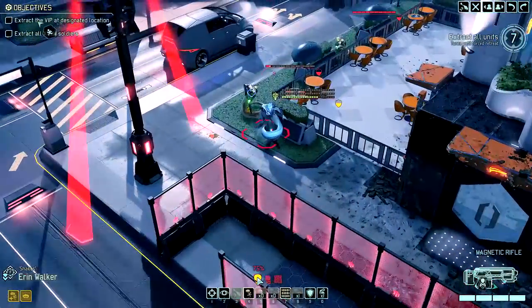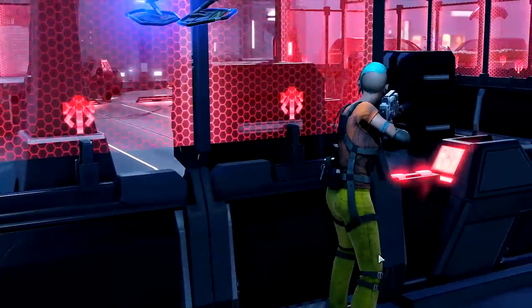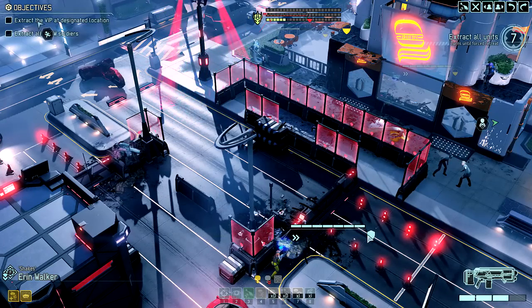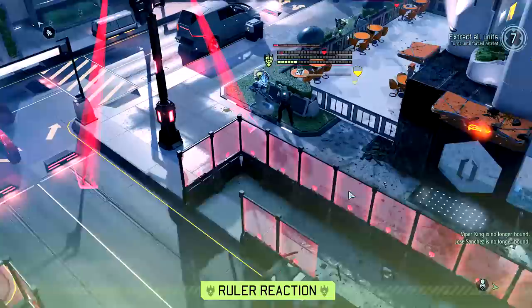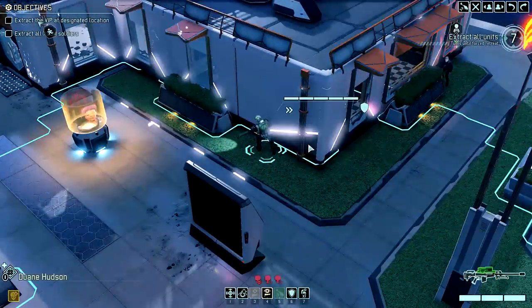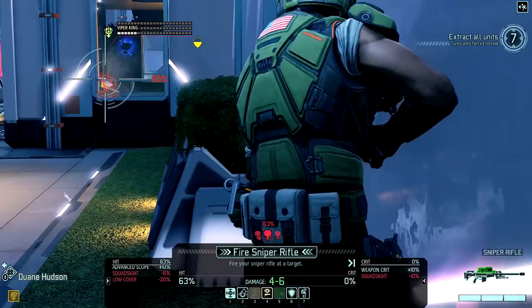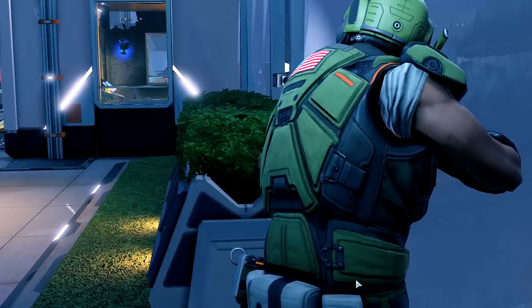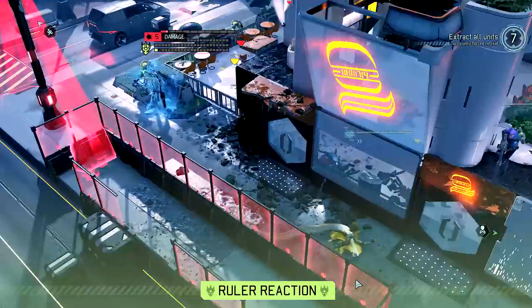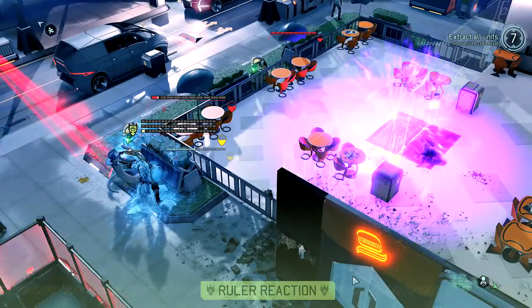Keep in mind that he has that frost breath, so as you're doing all of these different things, do not cluster your soldiers tightly together — getting half your squad frozen solid at one time is not going to be helpful. And more than any other fight, remember when fighting alien rulers that this is a turn-based game. Don't get rattled, don't panic and rush. You have time to think, so use it. Figure out which ability or weapon will help you most when used first, and what should be held for later. Just keep your cool, use the resources available to you, and his days are numbered.